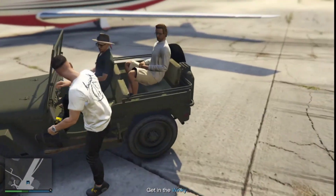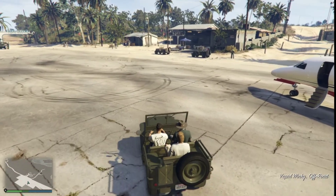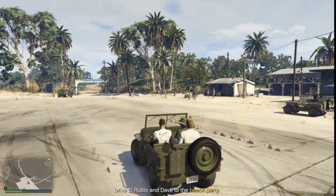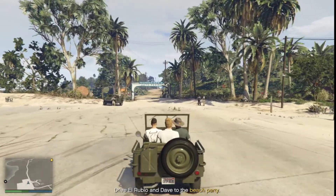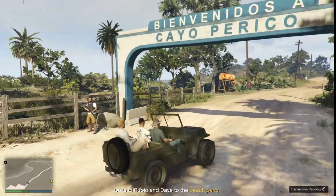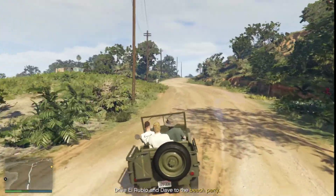Let's get started. First I have to get inside this Jeep, so let's get in. Now let's go to the destination — I don't see any destination at first, but there it is. This is a really cool looking island, perhaps one of the best islands I've ever visited. Pretty big island. It's a very big update from Rockstar Games.